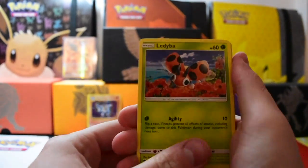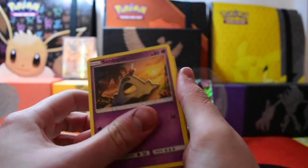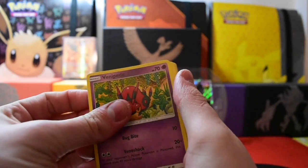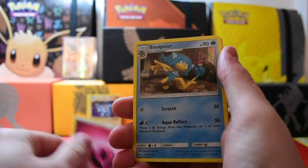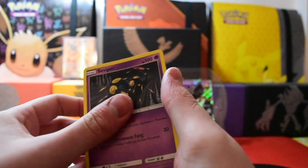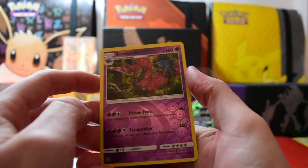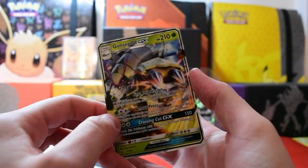So we have Larvesta, Caterpie, Sandygast, Venipede, Sneasel, Acrobatics Energy, Simipour, Super Scoop Up, Slipper, and Scolipede.